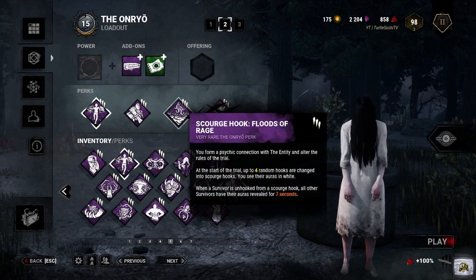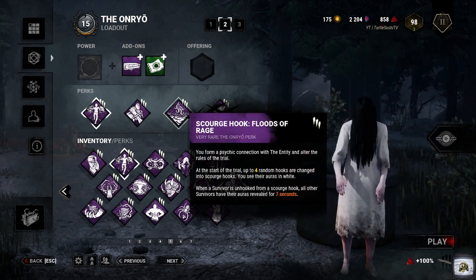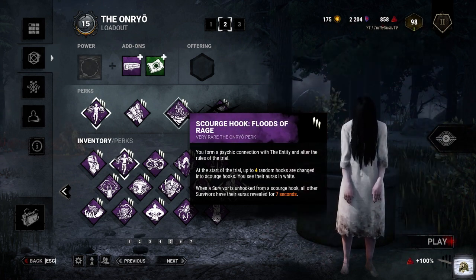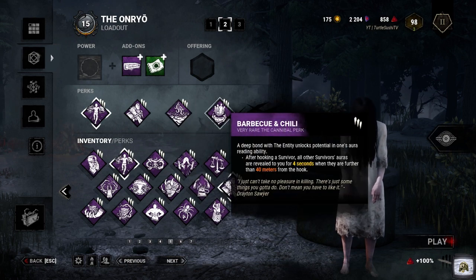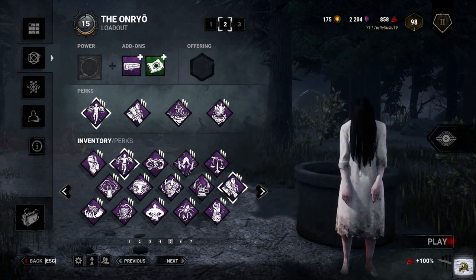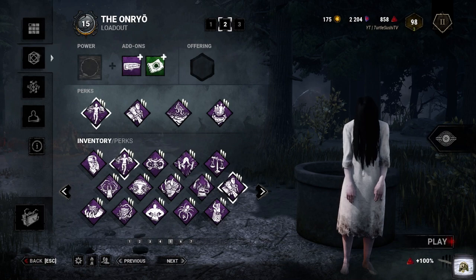Third perk is Scourge Hook: Floods of Rage. Whenever a survivor is unhooked from a Scourge Hook, all other survivors have their auras revealed for seven seconds. And last but not least, a fan favorite — Barbecue and Chili. After hooking a survivor, all other survivors' auras are revealed to us for four seconds when they are further than 40 meters from the hook. So as you can see, with all these perks combined, you will literally be accused of wallhacks.